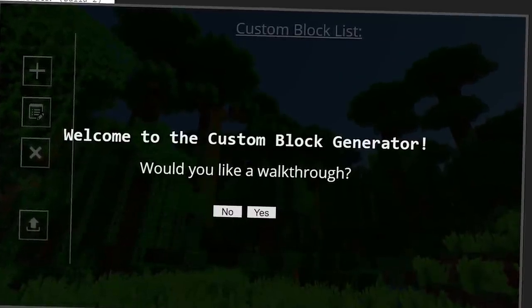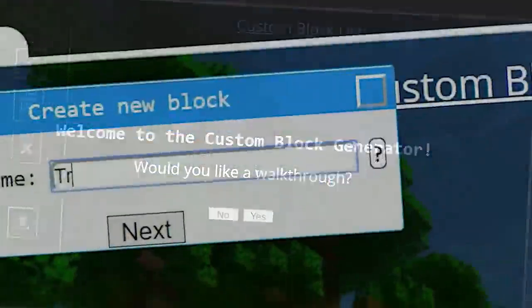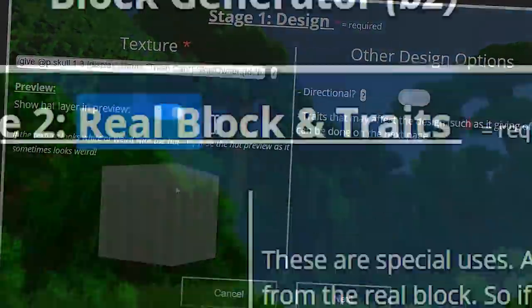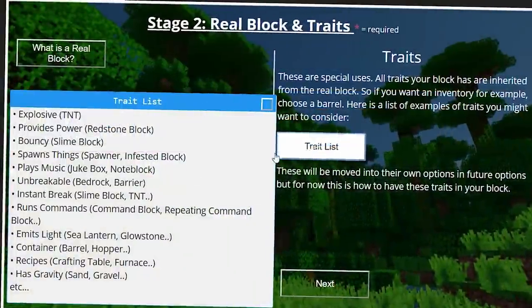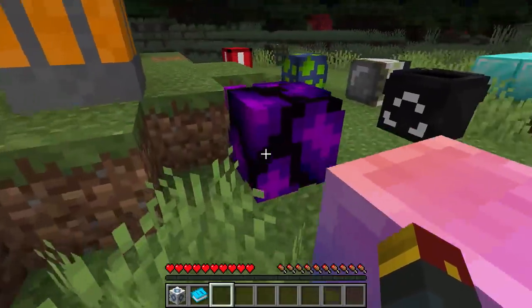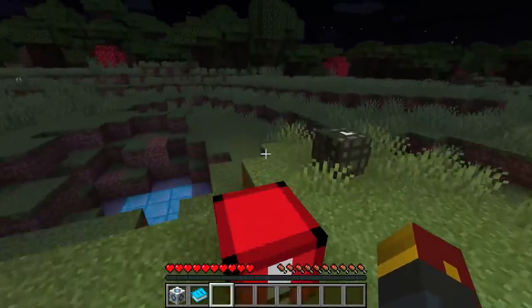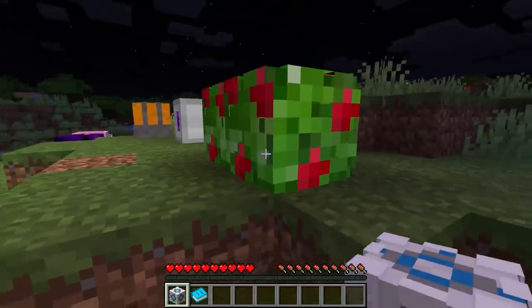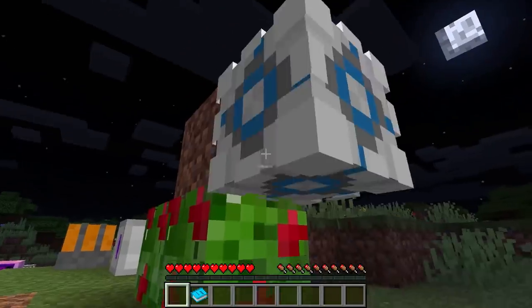There's a very special custom block generator that's going to allow you to name your own blocks, choose the texture of your blocks, as well as what they do in-game. They'll also work in-game to do special things, whether it's giving off light, dealing damage to you depending on where you are near the block, and some of them you can do really special things with, like giving them gravity.